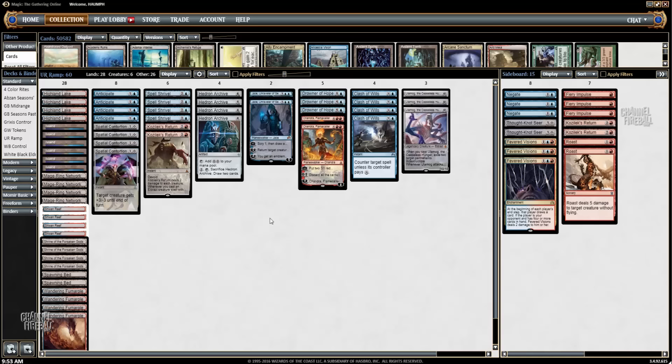The first thing you'll notice is 28 lands — yeah, this deck doesn't mess around. When you're trying to hard cast Ulamog the Ceaseless Hunger and you don't have as much ramp as other decks, you need to play all of these lands. Fortunately, there are a few utility lands in this deck, which means that if you get flooded you can still have things to do with your mana.